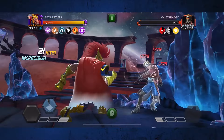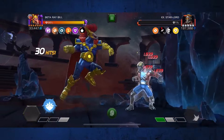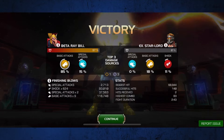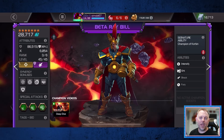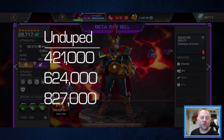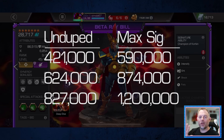We re-trigger the buff pause by heavy charging back into special 2, refreshing all 12 shocks. The third special 1 burst does a whopping 827,000 damage - you can see that huge chunk disappear from Starlord's health bar. That's 3.4 million health gone in just under 3 minutes with no suicides, no boosts, and only White Magneto synergy for the passive stun. Keep in mind this was an unduped Bill - those burst numbers of 421K, 624K, and 827K could all be increased by up to 40% at max sig, bringing them to roughly 590K, 874K, and 1.2 million respectively.